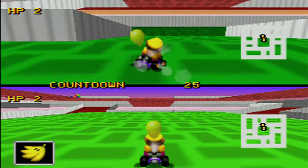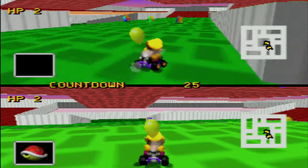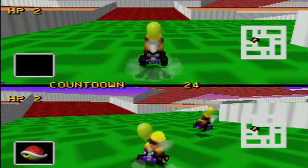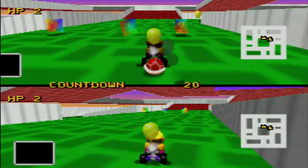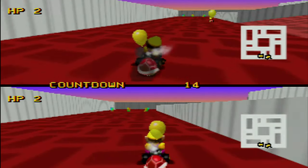So how the countdown timer works: when you get hit with an item, you become dark and smoke comes out of your cart. When this happens the countdown timer begins, and the player who hit you will start running away — because if you hit them back, the darkness leaves you and comes to them instead. When the timer runs out, the player currently infected with the darkness loses a health point. When you lose all your health points, the game is over.